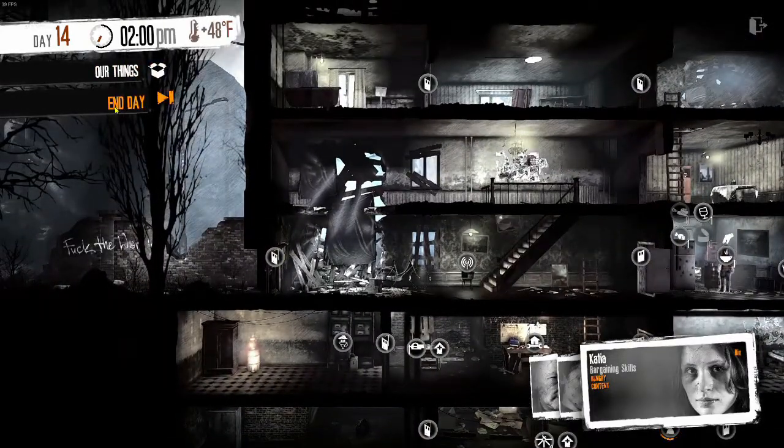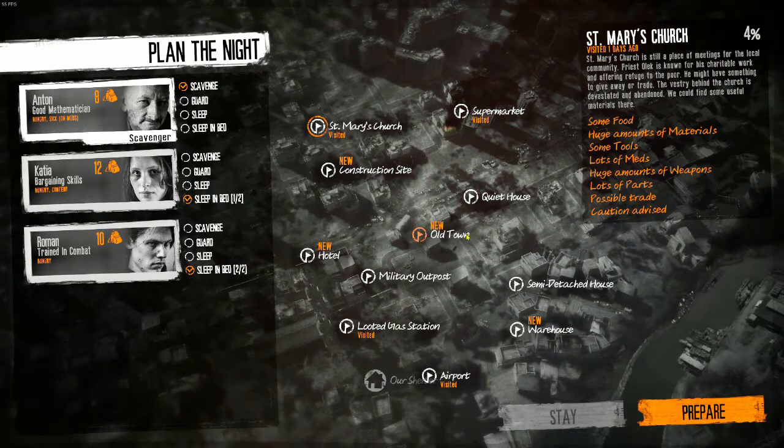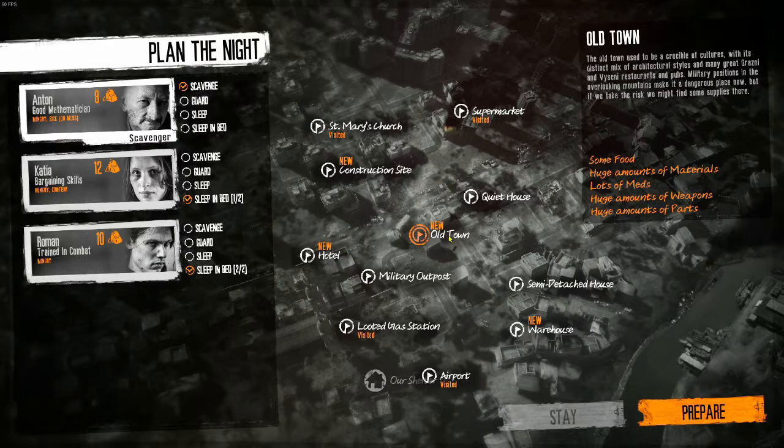We're done for the day. We've got a whole bunch more locations — a construction site, a hotel, a warehouse, and old town. Old town is the center of town, like town square. And it's a dangerous place because at one end is — I lose track of who's who — I can't remember if it's the militia or the army that holds the building with all the good stuff in it. So your choice: you can try and sneak in there and grab their stuff and get out alive, or you can ignore it.